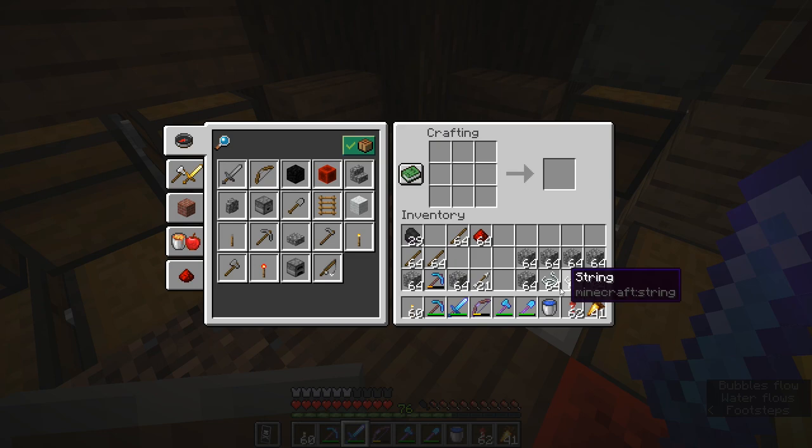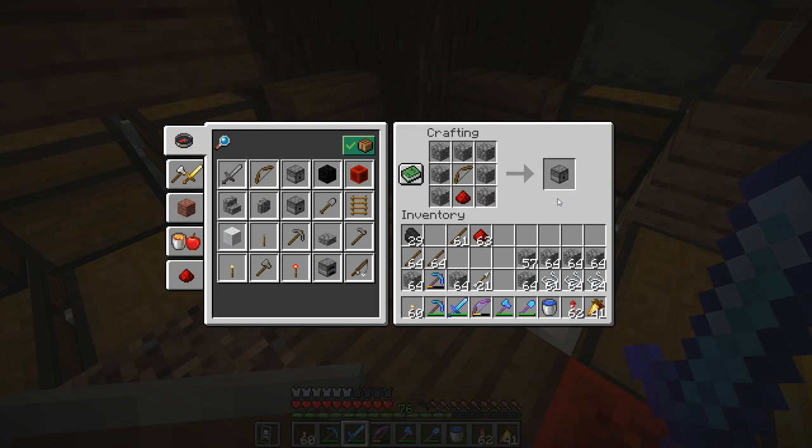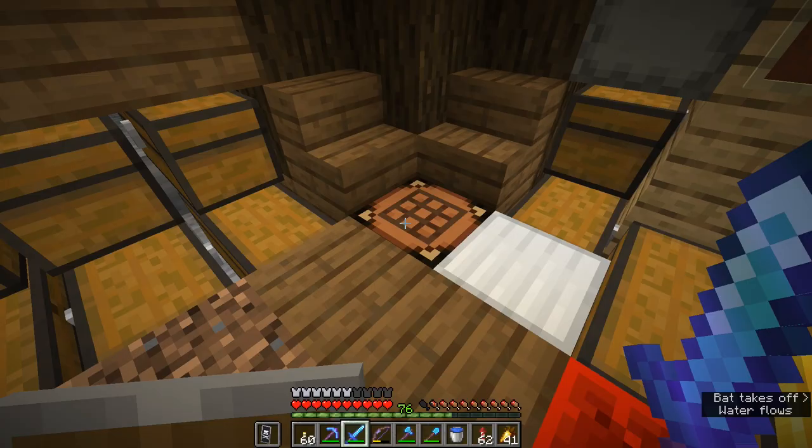Previously you would craft a bow, put it in your inventory, craft a dispenser from the recipe interface, and then put the bow in each time — a little labor intensive. Now we can shift click stuff and we're about to make that a whole lot easier. So we're going to open up the crafting interface, put a bow in there, and craft 64 bows.